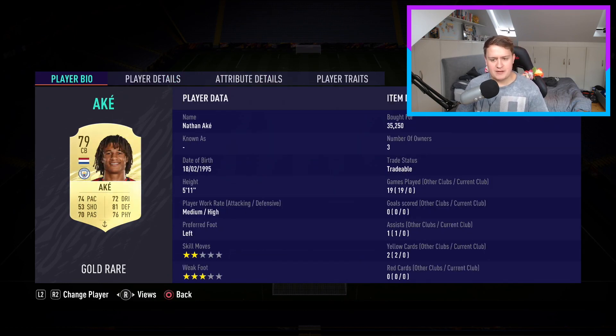Moving on to our centre-back pairing, Nathan Ake is quite expensive at 35k, taking up a decent chunk. But out of the lower-rated Premier League centre-backs, I thought he was the best. You can grab his ones-to-watch card for about 20k more — think about that if you're building this team. I'm not sure he'll get many informs this year considering Man City just bought Dias. He's 5'11" with medium-high work rate, left-footed with three-star weak foot, paired with a right-footed centre-back on the right side. Pacey and great at defending.